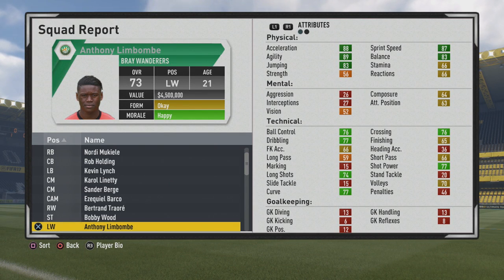Welcome to this player growth test. Today I sound like Anthony Limbombe, the 21-year-old left winger with a 73 overall.